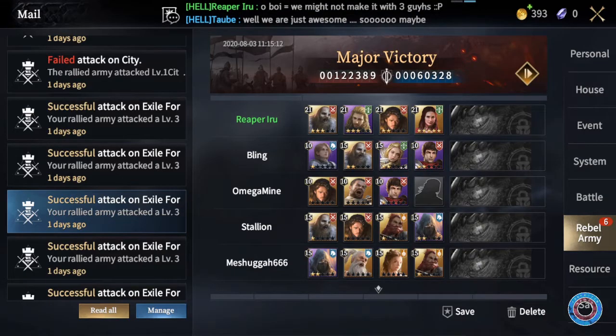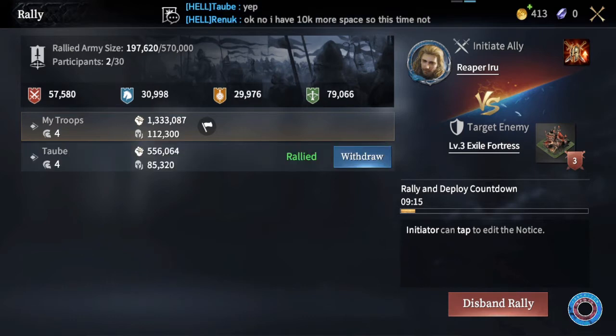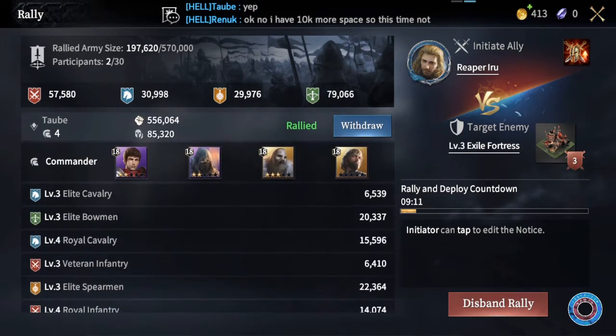This is highly important because the only thing the rally leader really determines is the size of the rally, based on your Bannerman's Hall level. Every single member of the rally will use their own commanders to fight, and you can see that in the rally screen and the battle report.